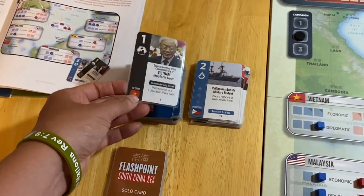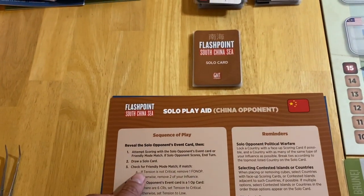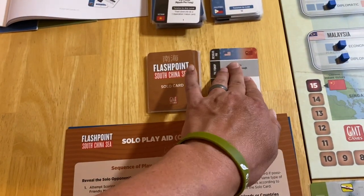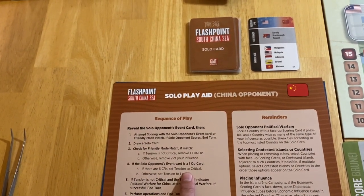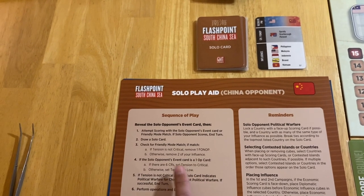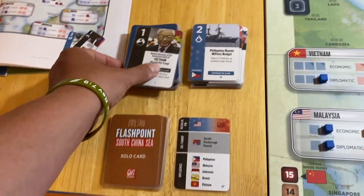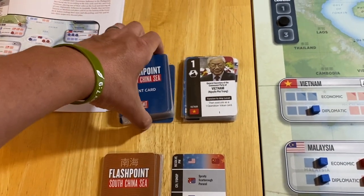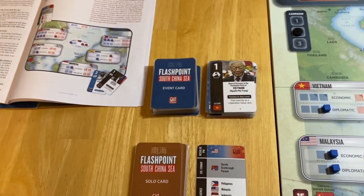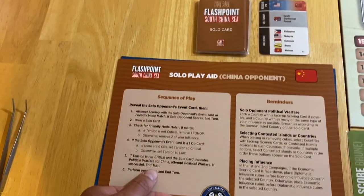Moving to their second card — Vietnam. They're not going to score it. Draw a solo card. No friendly mode match. It's a one-up card — are there six CRs? No. Otherwise, tension to low, which it is. Tension not critical, indicates political warfare — attempt political warfare. It is a failure. So we know there are at least two three-up cards in the bottom twelve. So it fails and that doesn't end the turn. We're going to perform operations and they're going to place a CR.